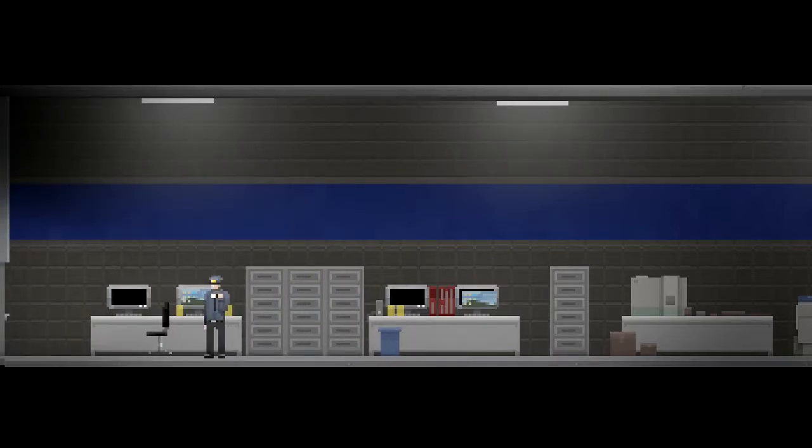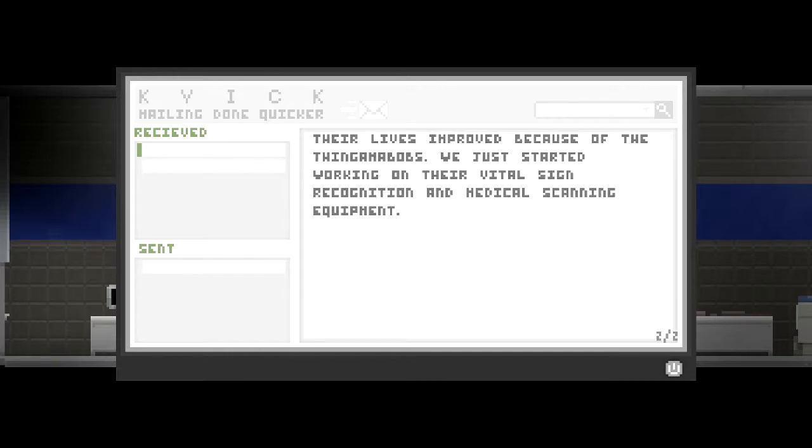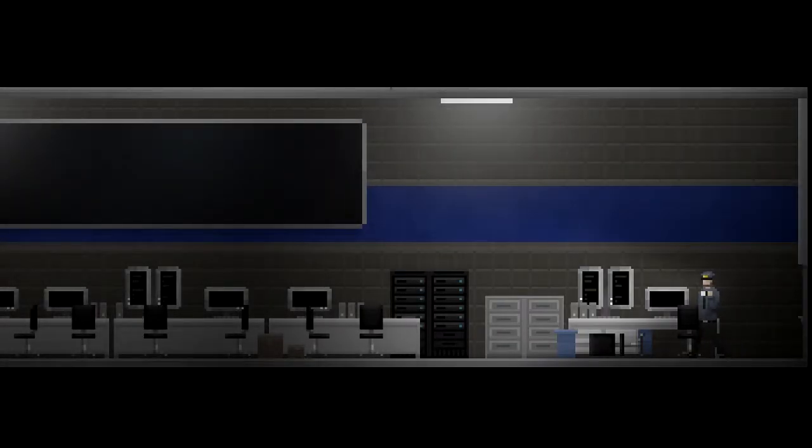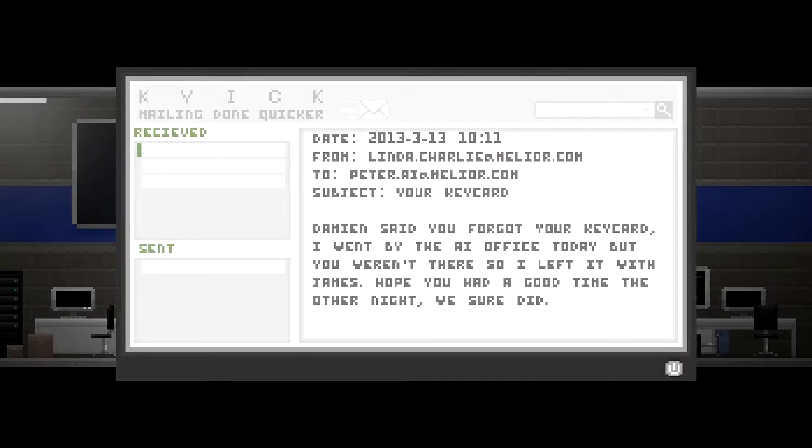Can we turn this one on? Yeah, it surprises me too — when we first got it running, it knows who... Okay so they made like some sort of AI and it knows who they are, from the staff database or something. Damien said you forgot your key card — there's probably a random key card somewhere and this will tell us where it is. The AI has its own office — that's probably not what it means. 'Hope you had a good time the other night, we sure did.'